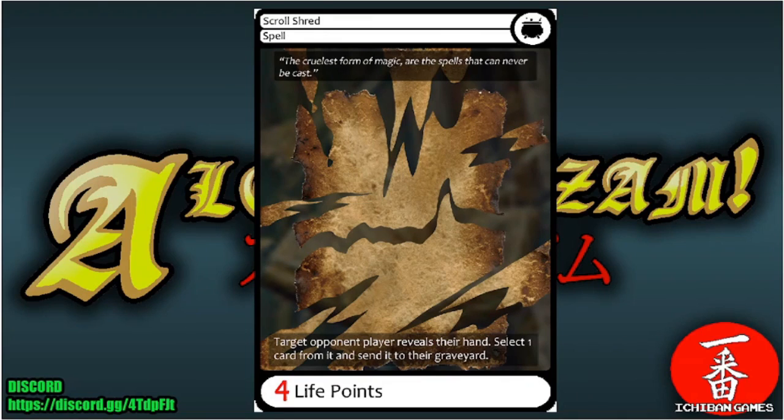Next is Scroll Shred, a common spell with a casting cost of four life points. Target opponent reveals their hand, you select one card and send it to the graveyard. You can see their full hand and remove a key card, at the cost of four life.